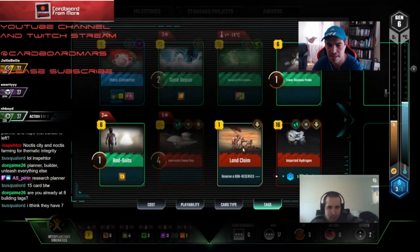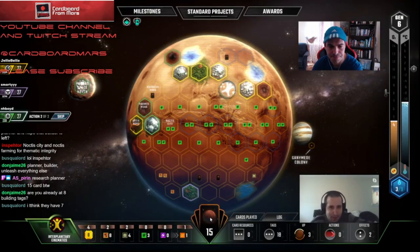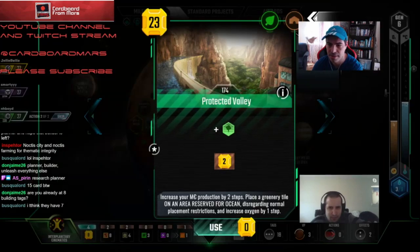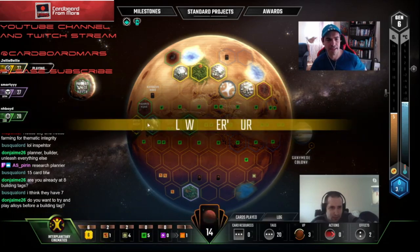I don't know how much of the science engine we're going to get off right now, because they are rushing the game. So here's what we're going to do — we will need a tag, but we can land claim first just to get the few bucks back, because we did plan already. Okay, land claim yes. It belongs to the dead body.